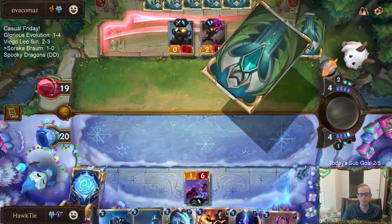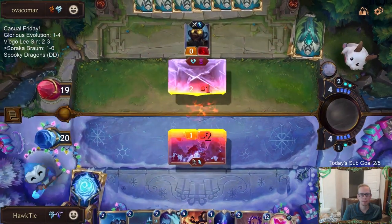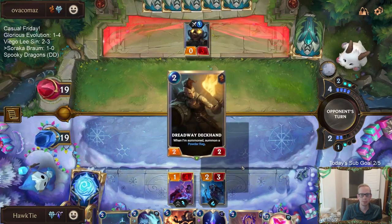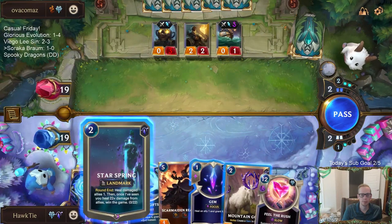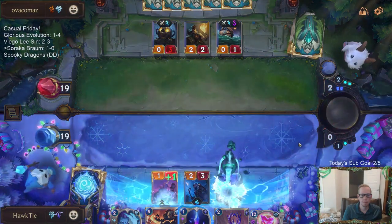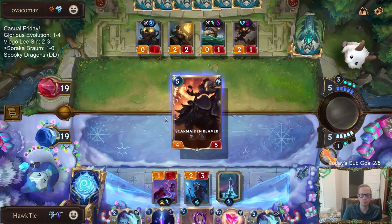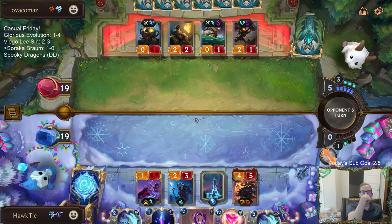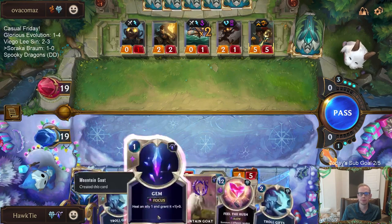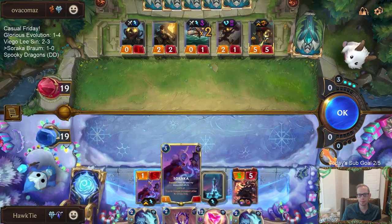I can just play Soraka - she's 3 mana, so with 4 mana I can go Starspring plus Starlet Seer. I'll play Starlet Seer first. Do you think they'll trade Gangplank for Scar Maiden Reaver?